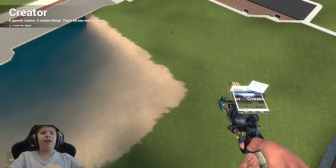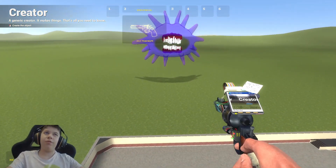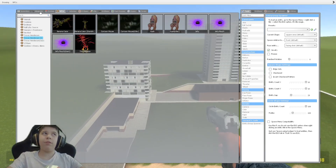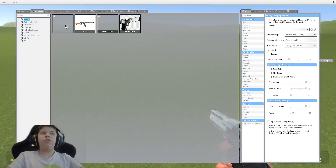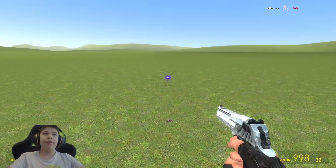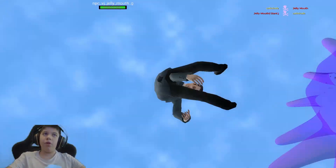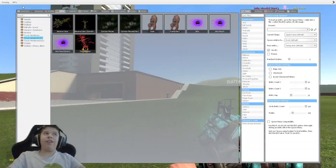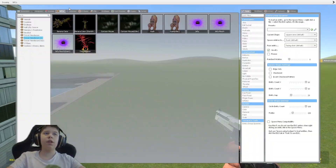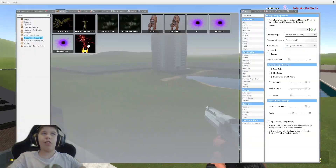What if we get far up in the sky and spawn this guy? He tries to hit me from all the way over here. Let's get an admin weapon and try to kill these things — first off the Jelly, then Jelly Mouth, and then big boy. I don't think we can kill the big boy without getting close to him, and if we get too close, he kills me.